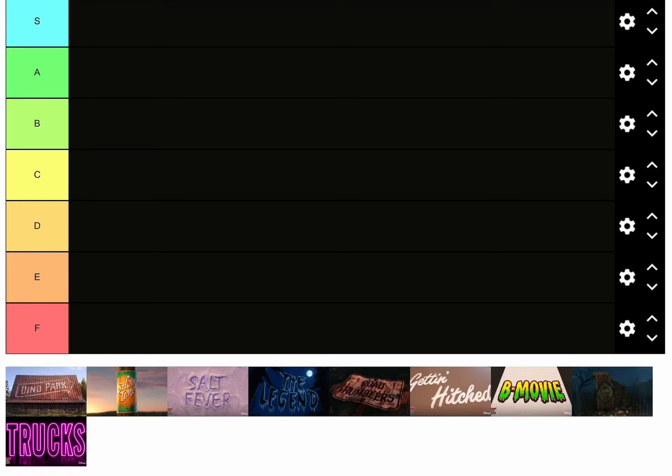Hey guys, what is up and welcome back to the channel! Today we are doing a Cars on the Road episode tier list. This is premiering at 12 o'clock, which is when you guys are mostly on according to YouTube Studio audience. We have every single episode: Dino Park, Showtime, Soul Fever, The Legend, Road Rumblers, Getting Hitched, B Movie, Lights Out, and Trucks — nine episodes total, all correct.